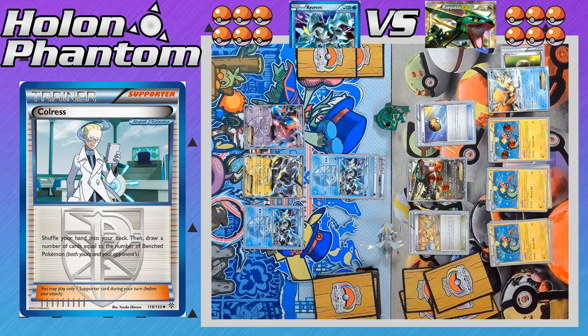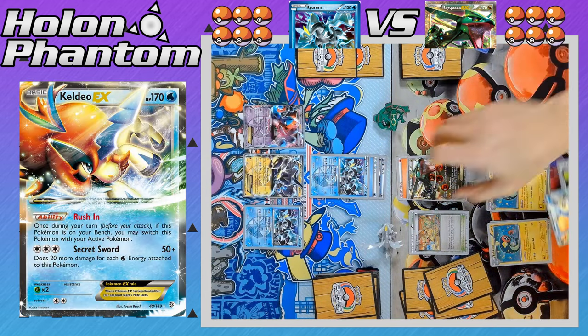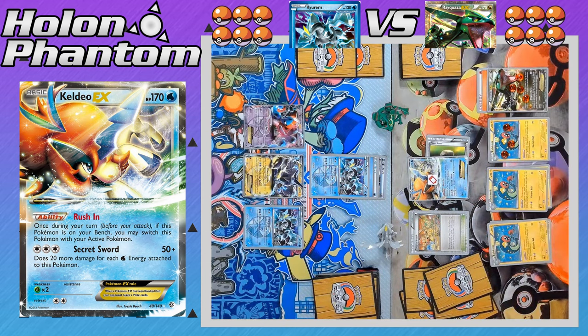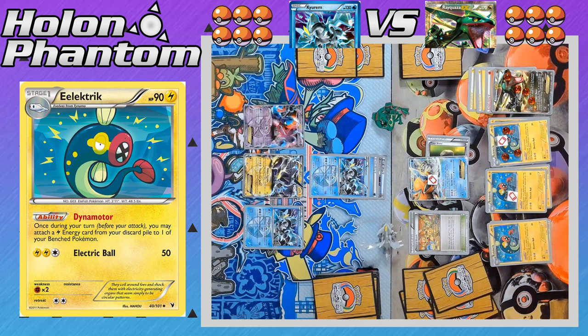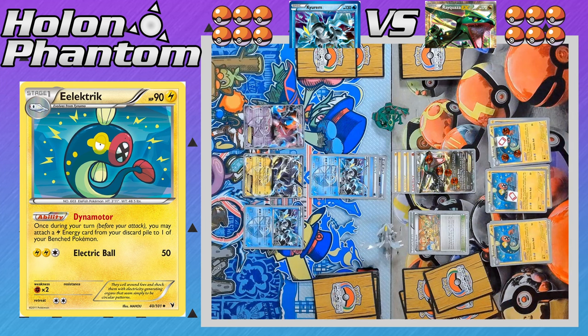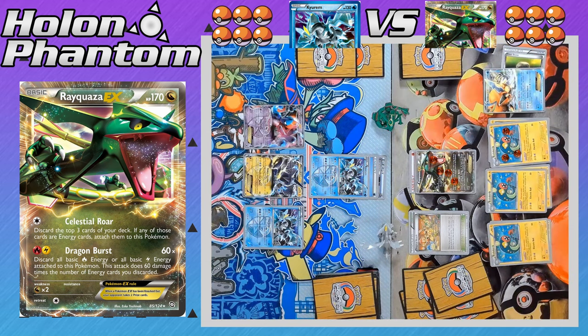There's the third Level Ball to get the third Eelektrik — they've got a really good start with three Energy Accelerators, so Rayquaza can deal a lot of damage. There's the Energy attachment from the hand, a Fire Energy, and now Keldeo jumps into the active spot with its Rush In ability. With Rayquaza on the bench it can be powered up by the Dynamotors. There are two Dynamotors getting two Lightning Energy back, but it looks like the player does not have the third Lightning Energy. So with only two Lightning Energy cards, Rayquaza can only hit for 120 damage — not going to be enough for the KO. Keldeo retreats to promote Rayquaza, and there's the attack, Dragon Burst, discarding both Lightning Energy to hit for 120 damage, just 10 damage short of the KO.